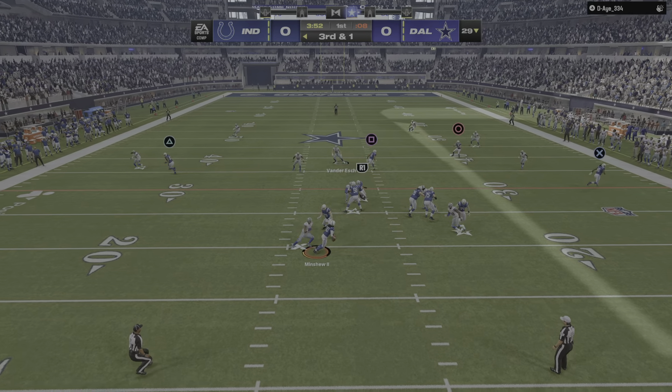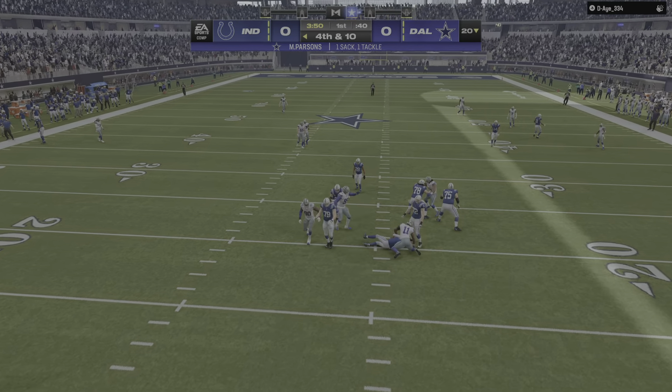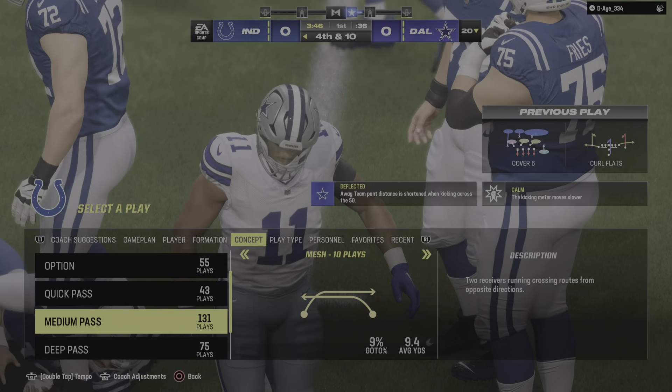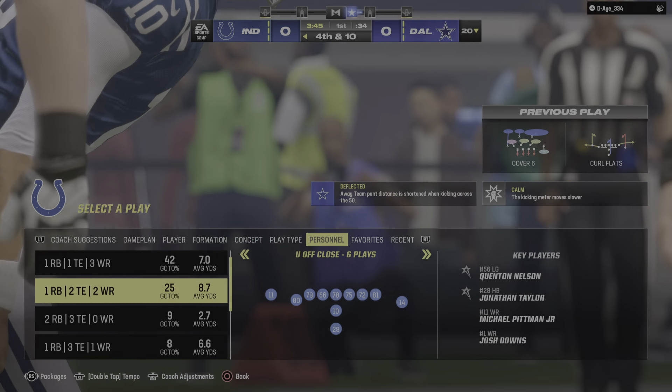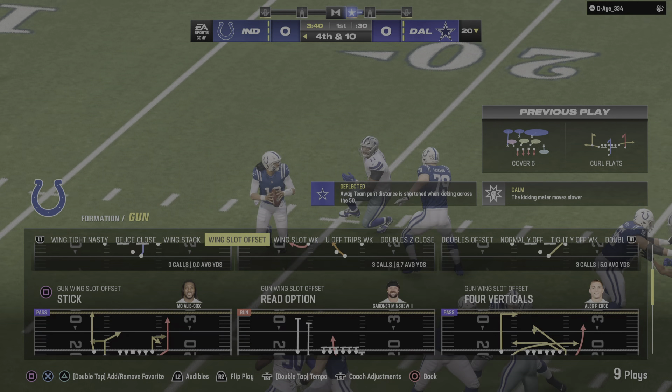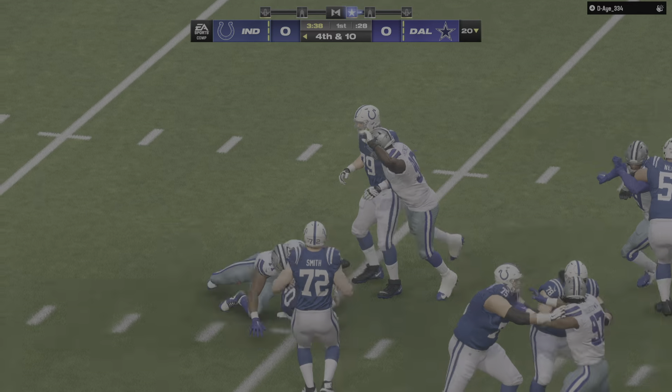They'll try to throw for it. And he will go down — a Cowboy sack. Micah Parsons showing off that elite athleticism as he gets the sack. Defensively, you really can't stroke the start much better. You get a three-and-out and a sack.